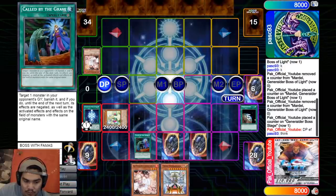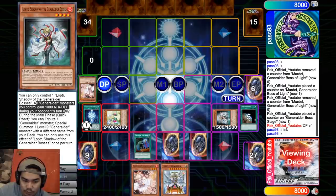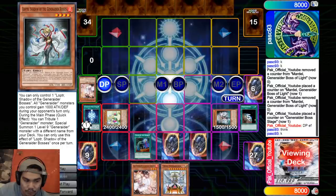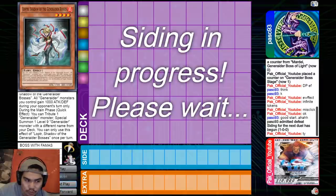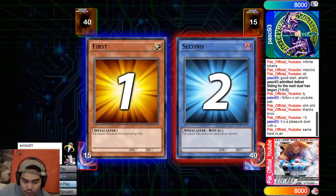He activates Ash Blossom on my Stage, so I just Call by the Grave it and then summon Loper — the other new Eternity Code card for Generators. Loper gives all Generator monsters plus 1000 attack and defense, making all tokens 2500 beaters. Dark Magician can't even run them over. During the Main Phase it also has a quick effect: tribute any token to special summon any level 9 Generator monster, effectively the new normal summon for the deck — and since it's a quick effect, you can dodge Impermanence and Nibiru. My opponent foresees this board is literally unbreakable — the Stage gets me constant pluses every turn, like Eldlich in that sense — so he scoops.